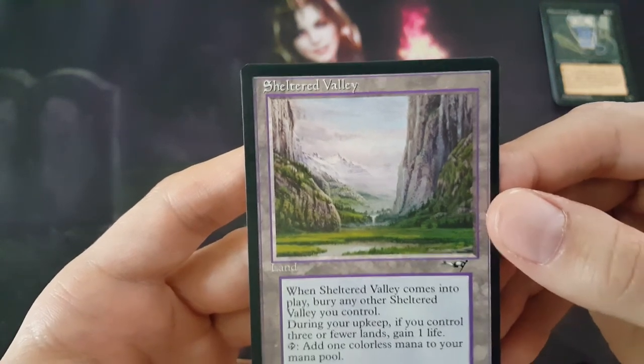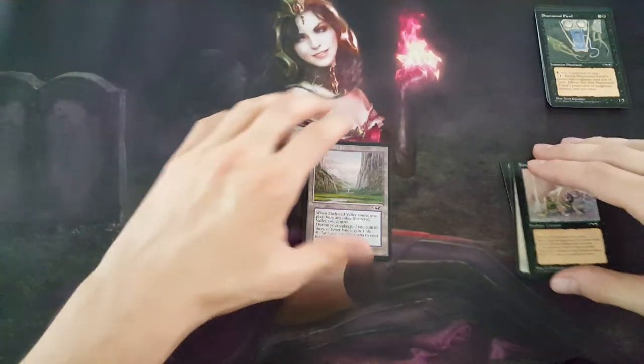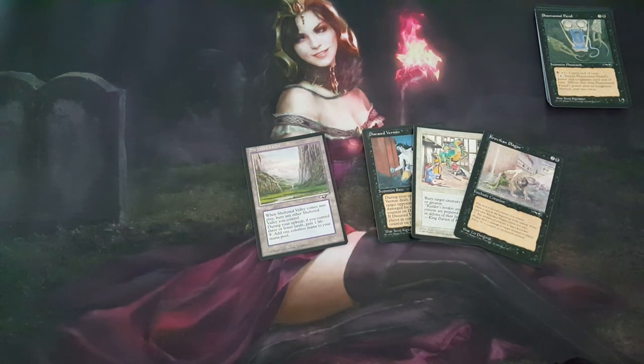Old Alliances — pack fresh land. Awesome. Well, once again, thanks everybody for watching. And until next time, have a good one.